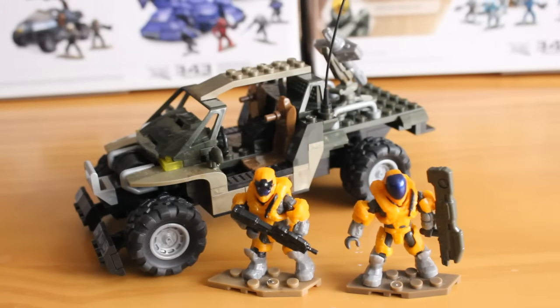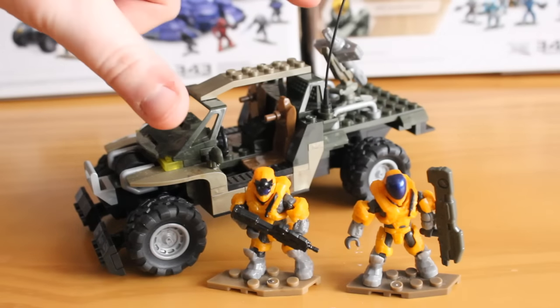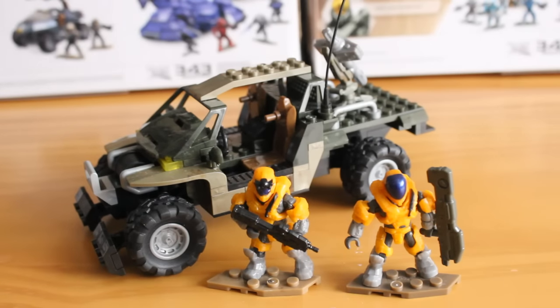This set comprises of the Spade itself. Not really a UNSC vehicle as the box would suggest, but it is from Halo Reach — it's more of a civilian vehicle. We have seen this vehicle before, twice in fact, but never in the green and sand coloured scheme shown here. You also get two Halo Reach Spartans: an EVA one based on the Emil body, a Spartan Operator, and a little missile turret that can be taken off the back of the truck.